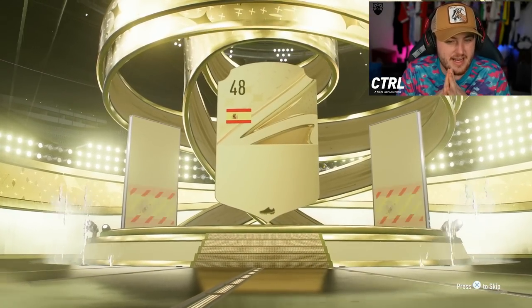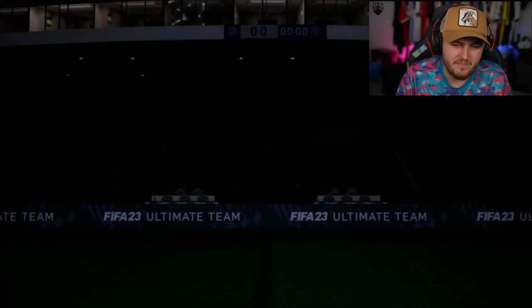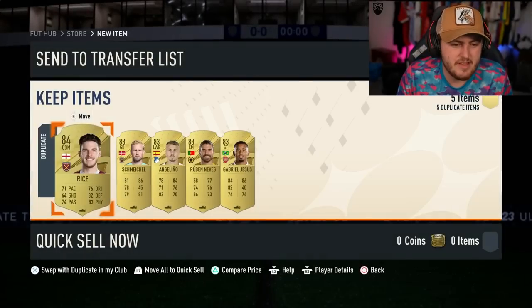Could be a walkout — no, it's not a walkout. It's Iago Aspas. Not ideal at all. Martinez, Mount, Rice. Not great. I would probably advise saving these for Team of the Year.